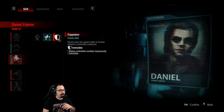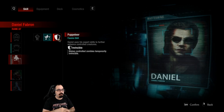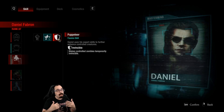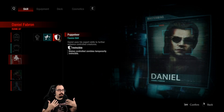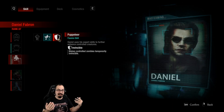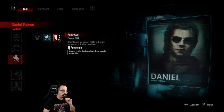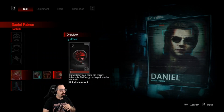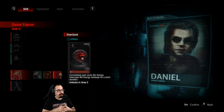Speaking of the Puppeteer, you also now have Invincible, which makes controlled zombies temporarily invincible. I haven't seen how long the invincibility lasts or if it stops flashbangs, but it's nice that they're invincible for a short while. I really wish I had the numbers on that one.